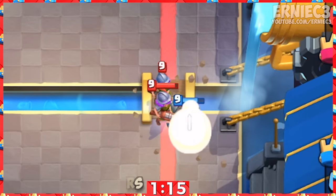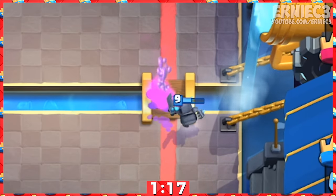Number 13. For a 2-plus elixir trade, you could use a lone mini PEKKA to counter two of the split three musketeers.